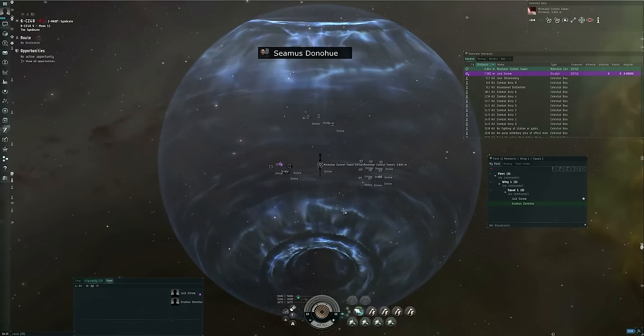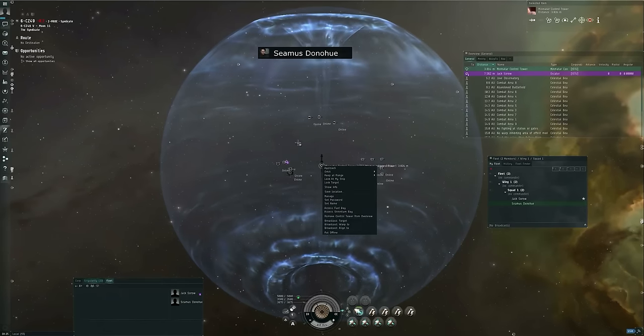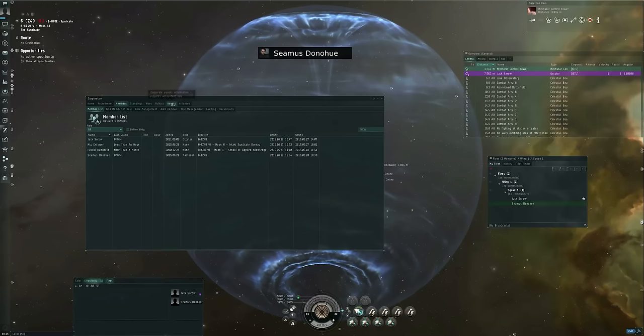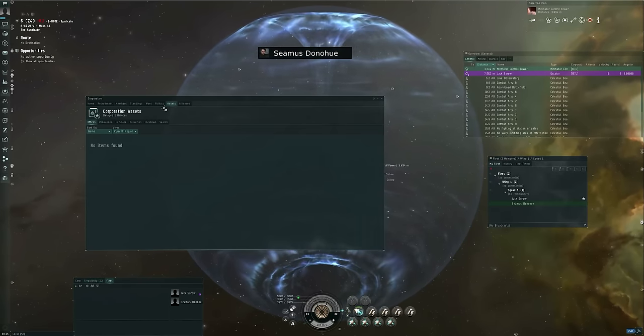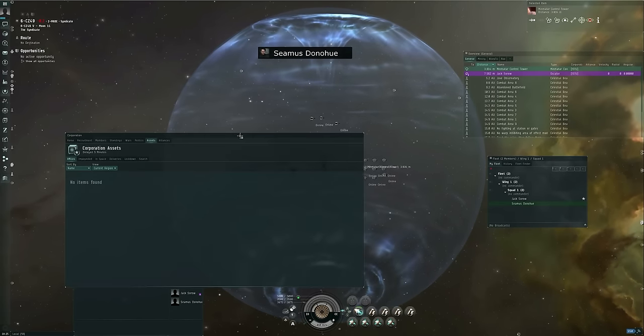That covers the management window. I access the management window by being next to the control tower, right-clicking it, and selecting manage. Presumably I can also find this under the corporation assets tab — and yes, it's under assets in space. I expand the system, and it shows me all the different things that are in space in that solar system.